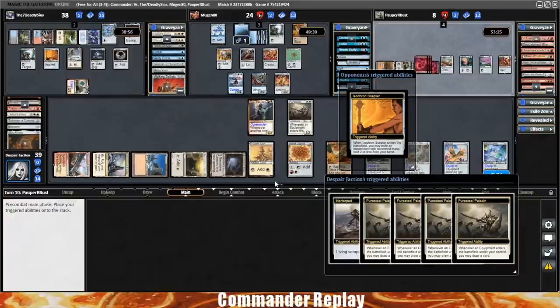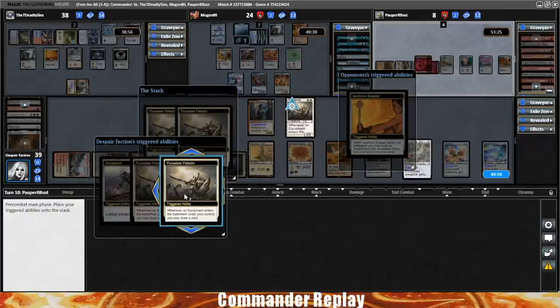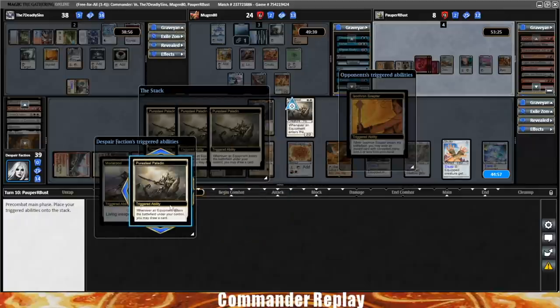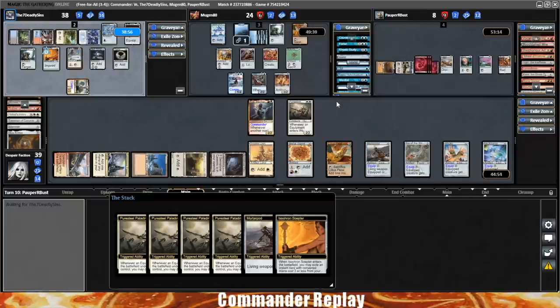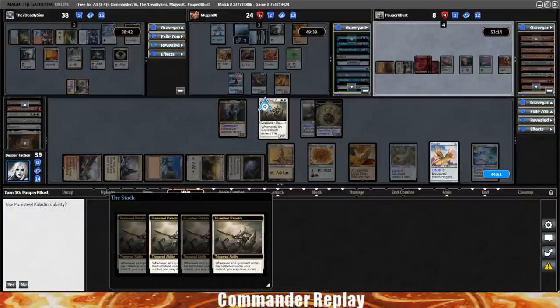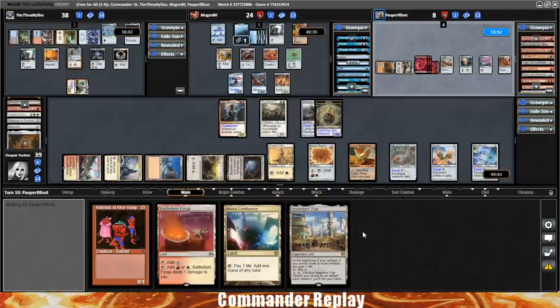We can actually activate Mortar Pod if we need to. We draw — Kobolds, Land, Land, Land, Inventor's Fair. Inventor's Fair is reasonable though. Does opponent crack the Memory Jar and look at more cards? They're probably trying to get to their Underworld Breach. Yep, there's the Memory Jar. Will they find it? I think we win on our turn. Opponent does have an Aether Spellbomb — that's actually a little bit annoying.